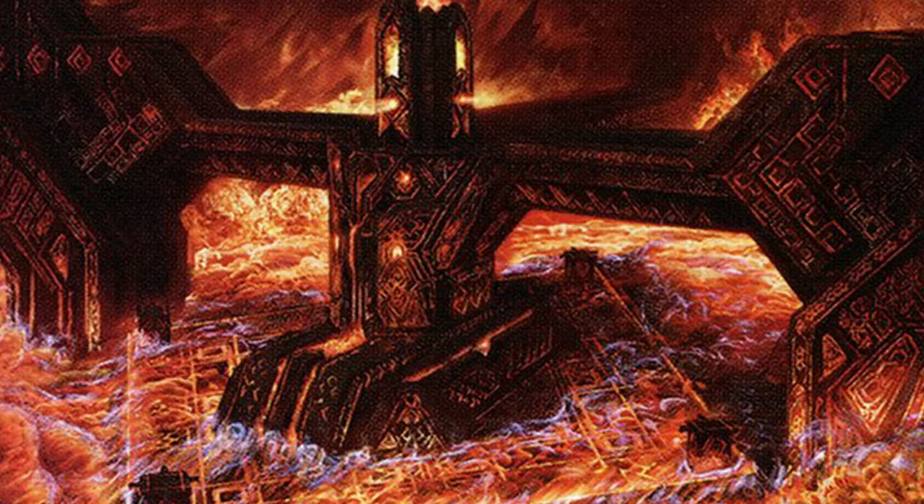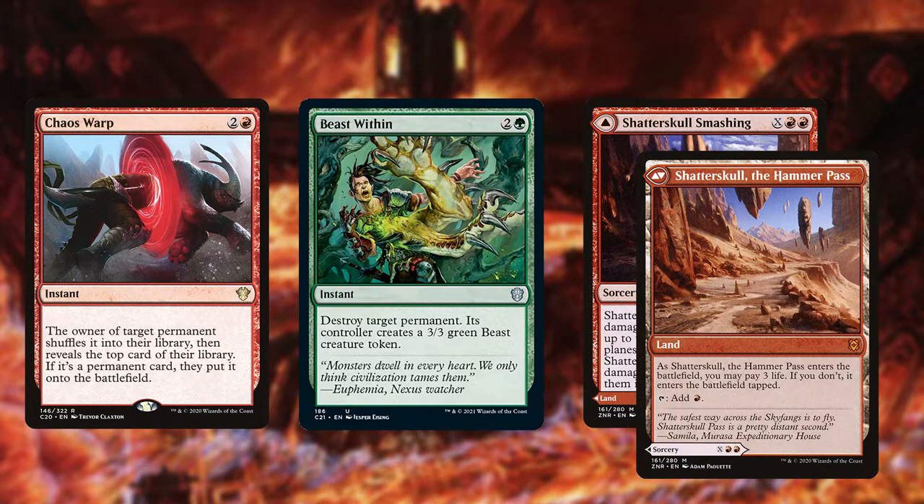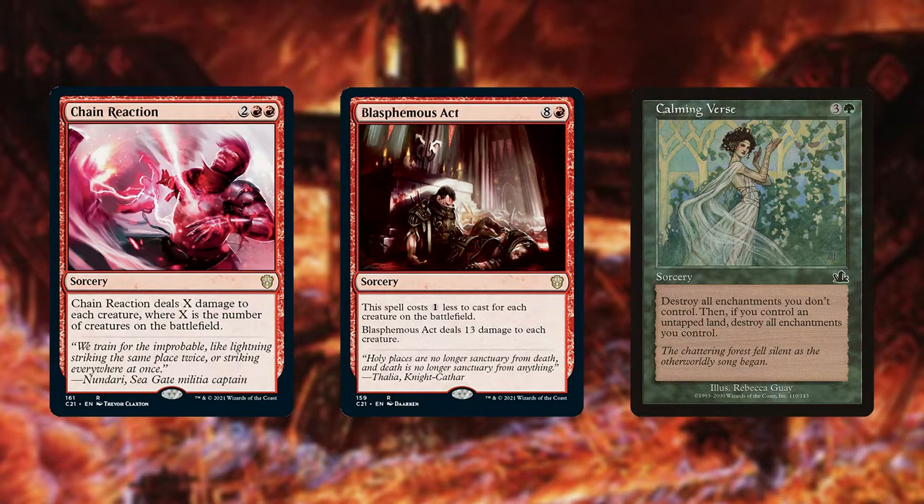To round the deck out, we're going to have some solid interaction spells. For removal, we like a couple of targeted removal spells that are catch-all — things like Chaos Warp and Beast Within that destroy just about any permanent we need to get off the battlefield. Shatterskull Smashing is an all-star here because it's a removal spell that is also a land. You have cards in the deck that let you return lands to your hand, allowing you to play it as a land in the early game when you need it, and cast Shatterskull Smashing to take out a couple of threats later on when you don't. We'll run a couple of board wipes — cards like Chain Reaction and Blasphemous Act to wipe out all creatures, and low-key powerhouse Calming Verse to destroy all enchantments you don't own on the battlefield. If you run up against an Enchantress player, this card is nuts.